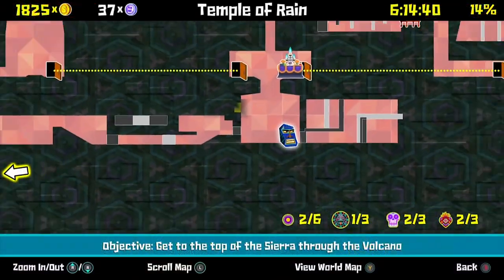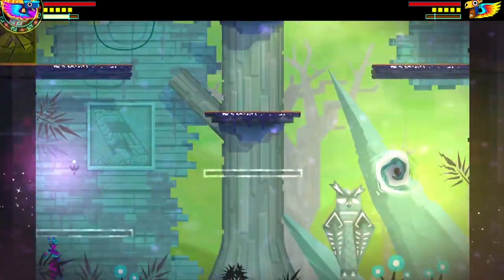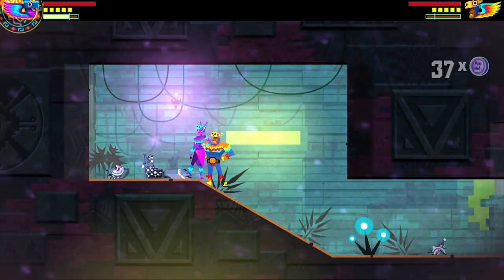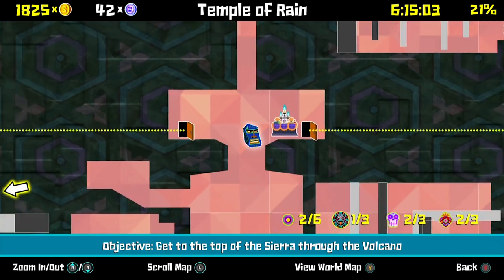You're going to dimension swap, get to that chest, and hopefully platform better than we did. Headbutt — silver coin chest. There we go.